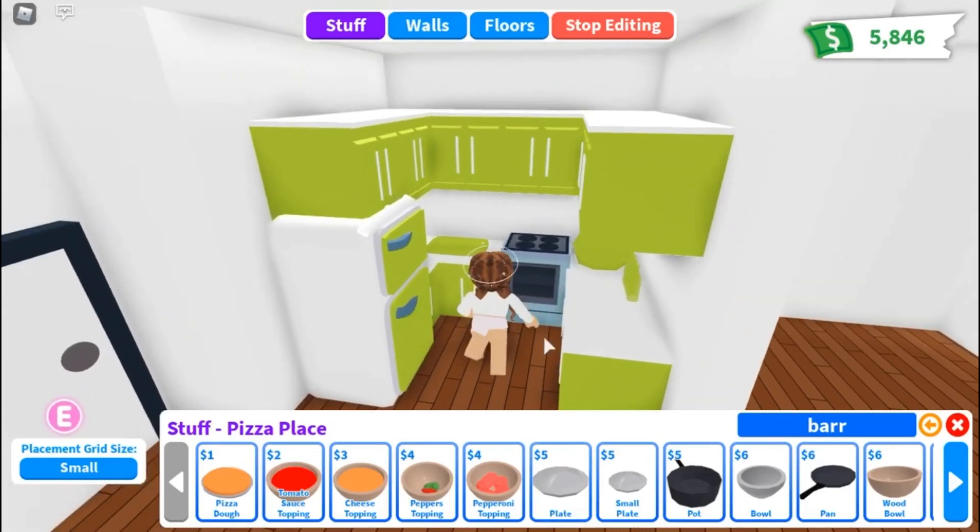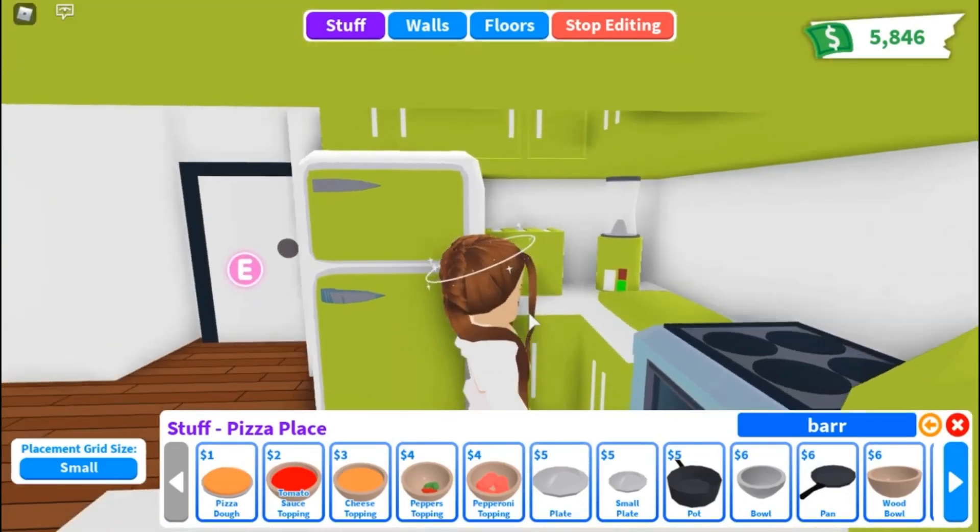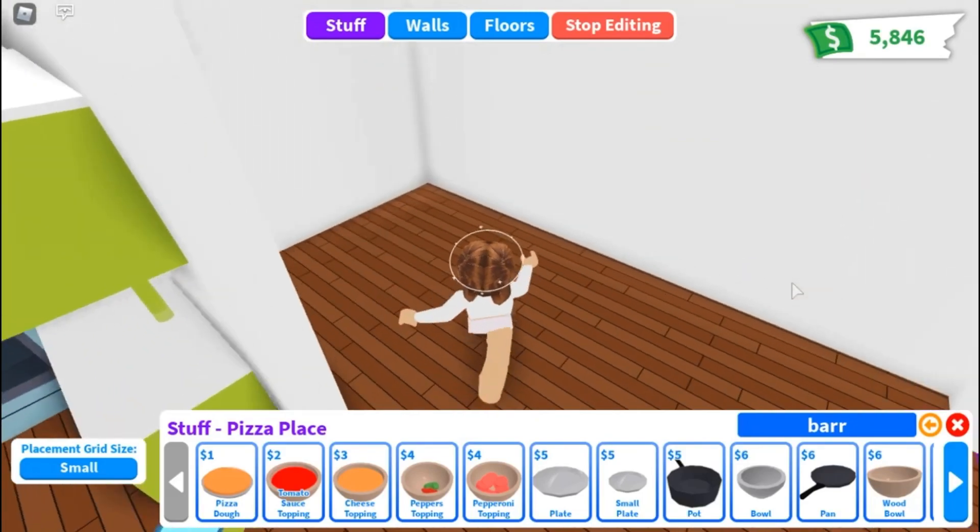I'm just going to call that the kitchen. This is the kitchen - our lovely lime green kitchen. I'll move on to the living room now. Actually, let's do the dining table first.